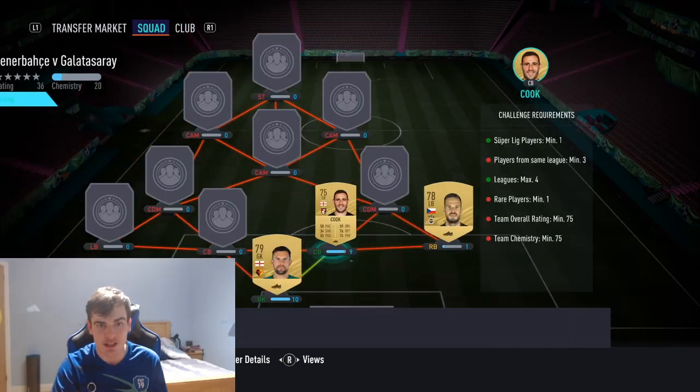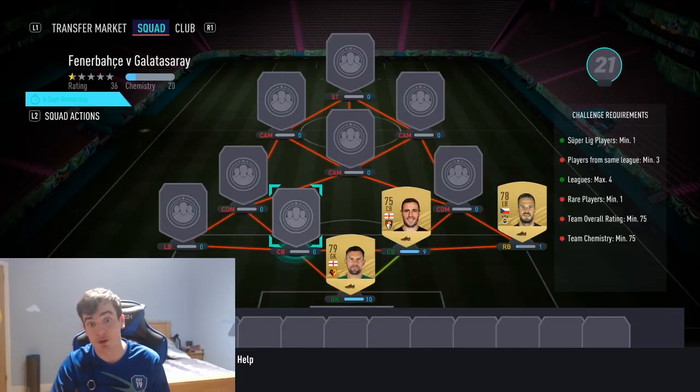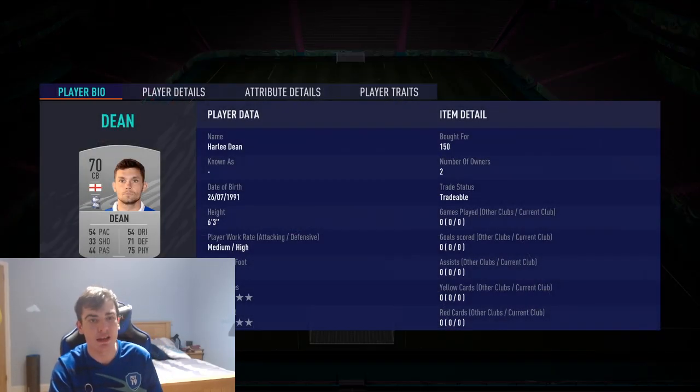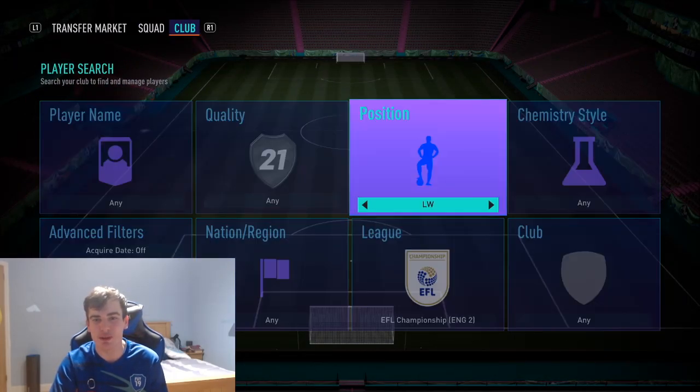We're going to be using Cook next - that is Steve Cook. Make sure you get the right one, because there are two Cooks that play for Bournemouth - make sure you get Steve and not Lewis. Steve Cook is going to be 300 coins, and he links across to Dean - Harley Dean - who is just 150 coins, a really easy one to get.